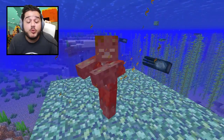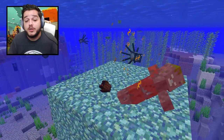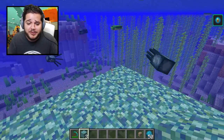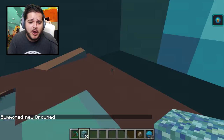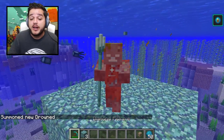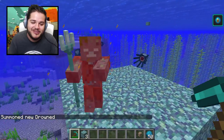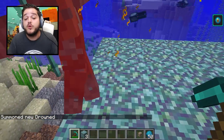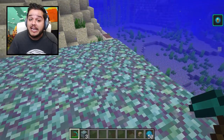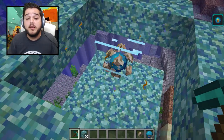If you have enough prismarine blocks around one of your conduits, it will deal damage to nearby mobs — a built-in security system! Look at this — I'm going to spawn in a drowned. This one came with a trident. Drowns have a rare chance of actually spawning in with a nautilus shell in their hands as well. You gotta get these for your underwater builds.